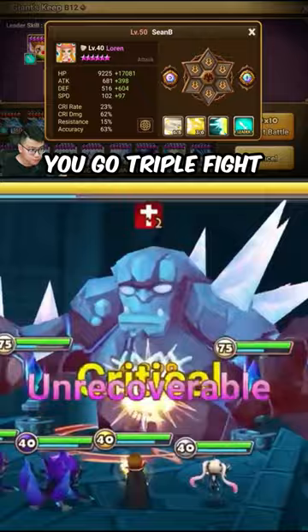The rune build for Laurentine is the same — you go triple fight. I have speed, HP, HP. It's really good, about four minutes and 30 seconds average runtime for 10 runs.